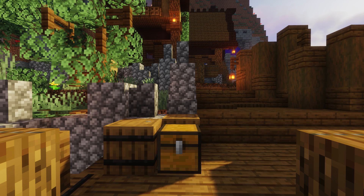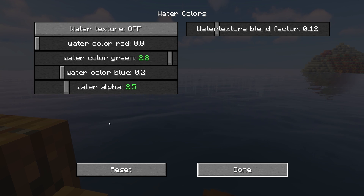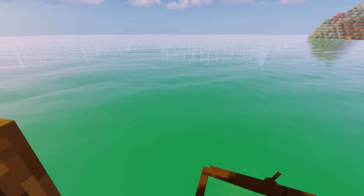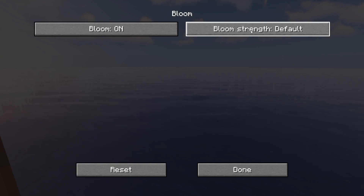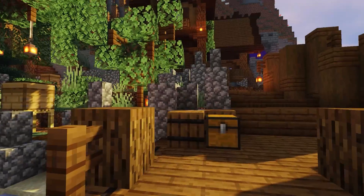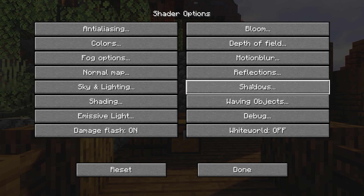You can change the colors — you can change the color of the water. So if we want it more green, we bring the green up. Alpha basically just controls the pigmentation of it. You can see how it changes; obviously you wouldn't want it fully green, but you can tweak it however you like. You can add the vanilla water texture if you want. It has bloom — I prefer bloom off, it makes it easier on the eyes. You can completely tweak this shader pack.